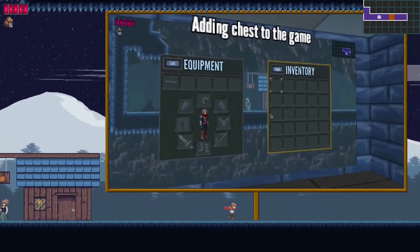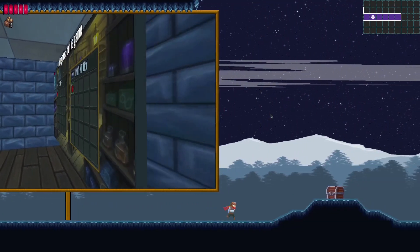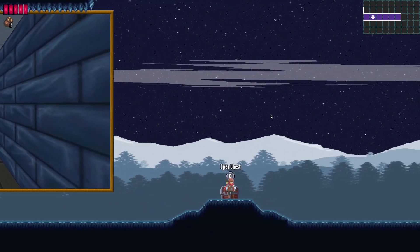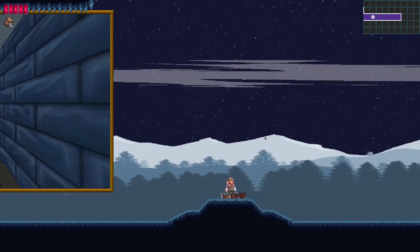Next we have the chest, which is the final feature I'll be showing off in this metrovania course demo series. So let's go and open up the chest. We gain five apples and they were added to the inventory.